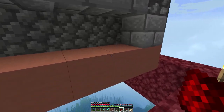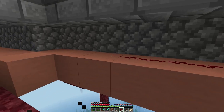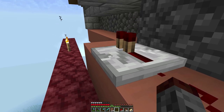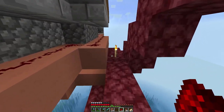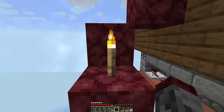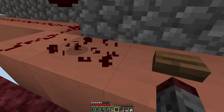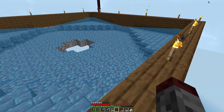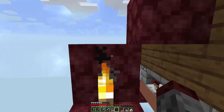The redstone can carry 15 blocks from a strong signal. So with some repeaters laid out and a button for testing, we can see all the water pour out from the dispensers. Excellent - that's working perfectly. Now all the water comes out and they get poured out, and the redstone clock will turn it all off.